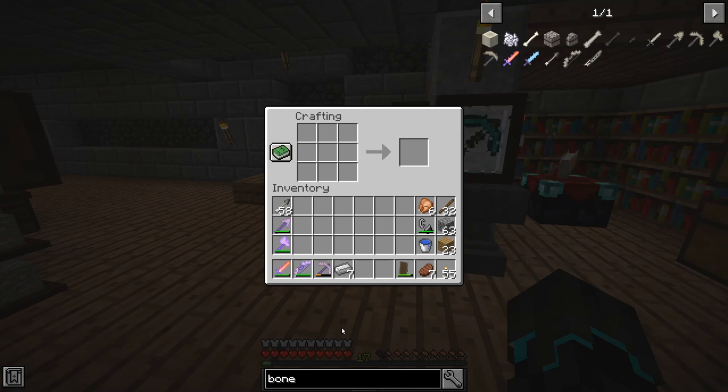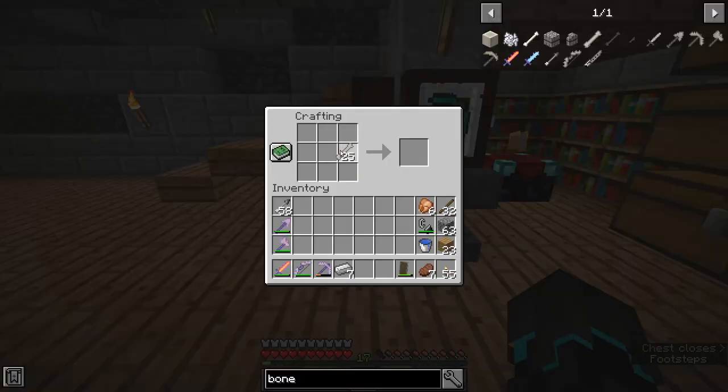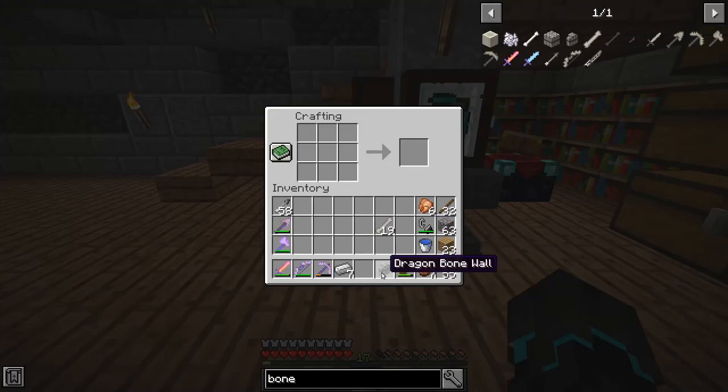So if we go here, what we're going to need is a dragon bone wall. We need to make one of those, so if I take these and do this — I'll need that one right there. Let me disable these just in case they're annoying. We'll need at least one of those.